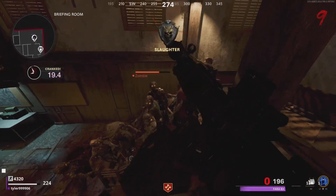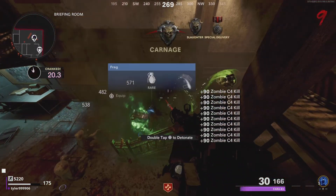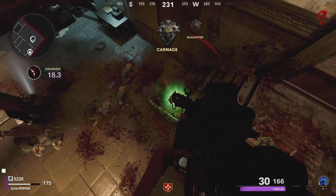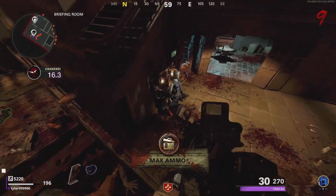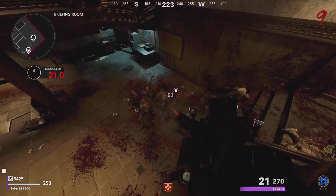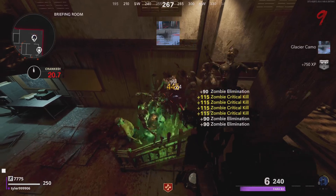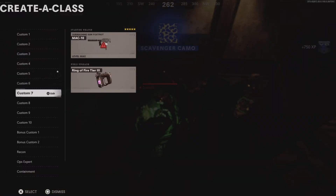I said that you guys should get juggernaut just in case you guys fall off — you can get back in easily without dying. As you can see there's a max ammo, I got it and jumped right back on there. If you guys see any ammo or loot on the ground you can pick it up and jump back in right away — there's gonna be no mess and it's gonna be very simple.